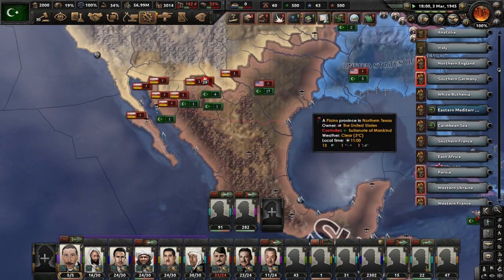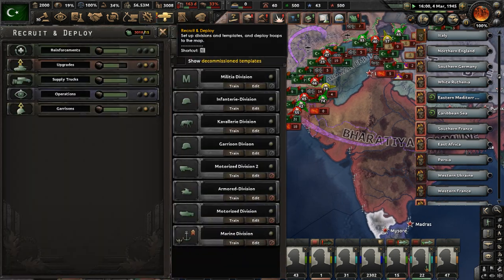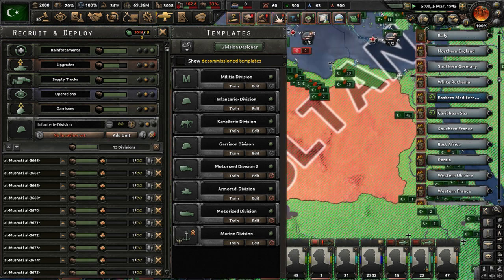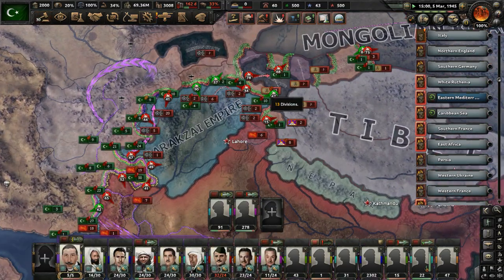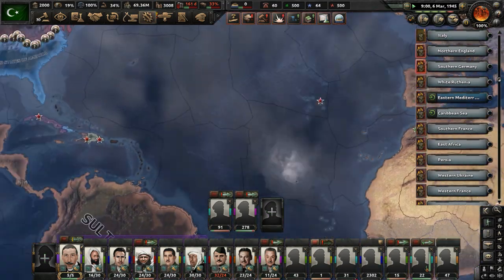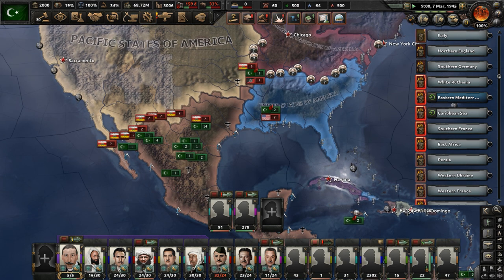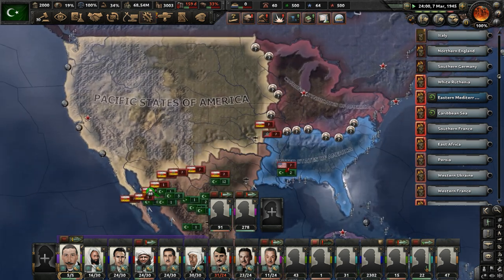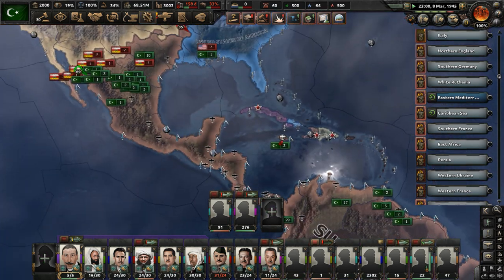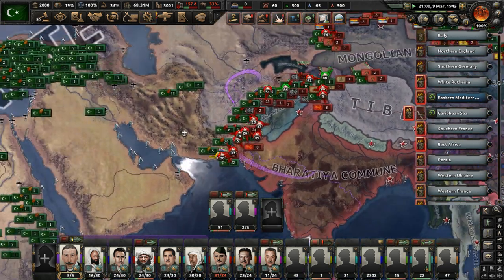We have cores on every state in the world, so if we lose significant territory our manpower goes down. We'll move these units back to Mexico — hold the border between Mexico and Texas for now. At least our units now have manpower, and that's good. Let's start recruiting some divisions — pump them out, we need about 10. We lost several divisions, but that's helped our manpower issues. Our troops should start getting manpower soon. At least our woes of negative manpower are no more — we can just focus on taking over the world now.